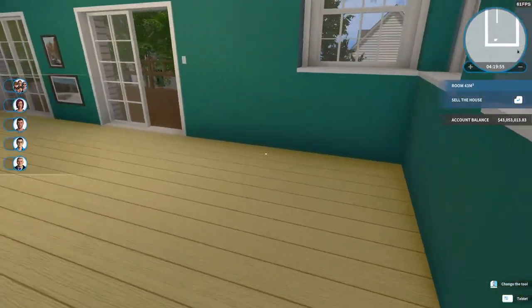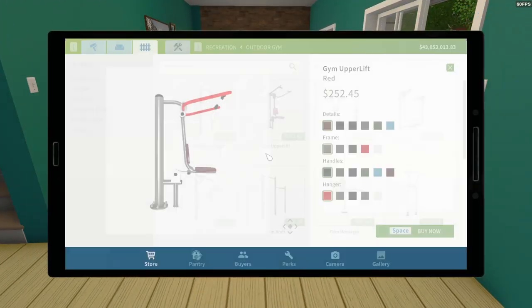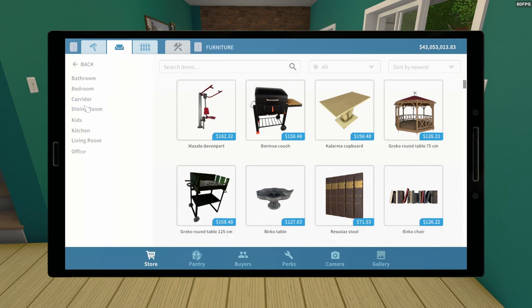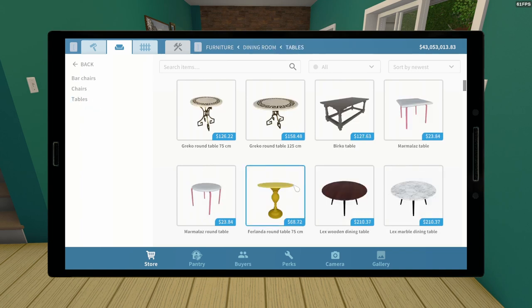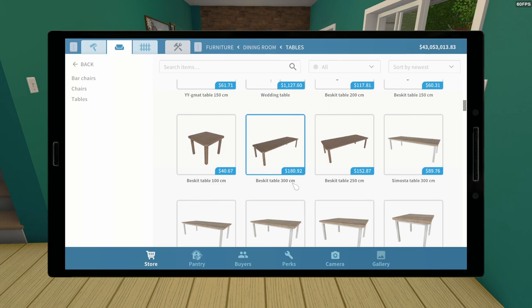So why don't we come inside. We should have a dining area and a living room. Let's go to furniture, dining room, tables. I want a fairly good-sized table, because I would love to get some new buyers — almost every larger house I work on, the buyer is either the Johnson family or the Smoth family, and it's getting a little boring.